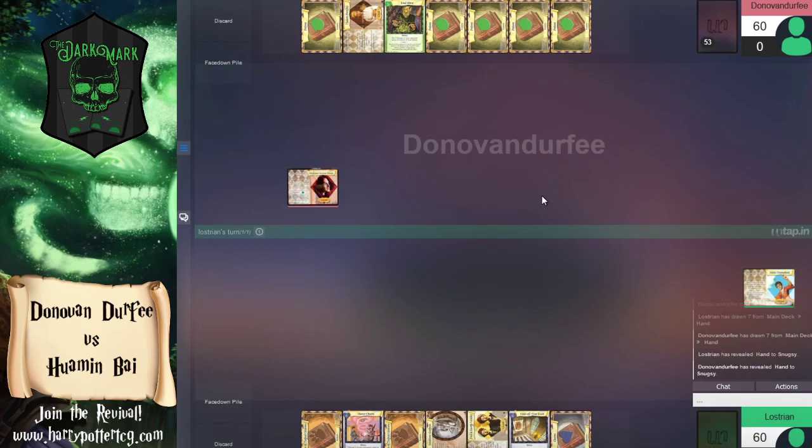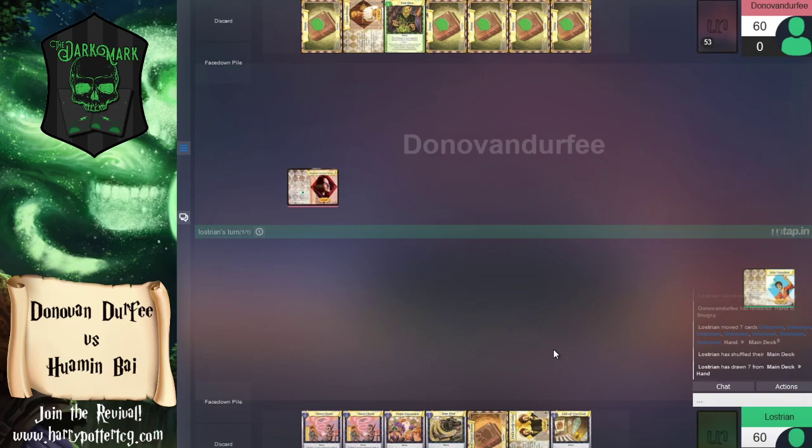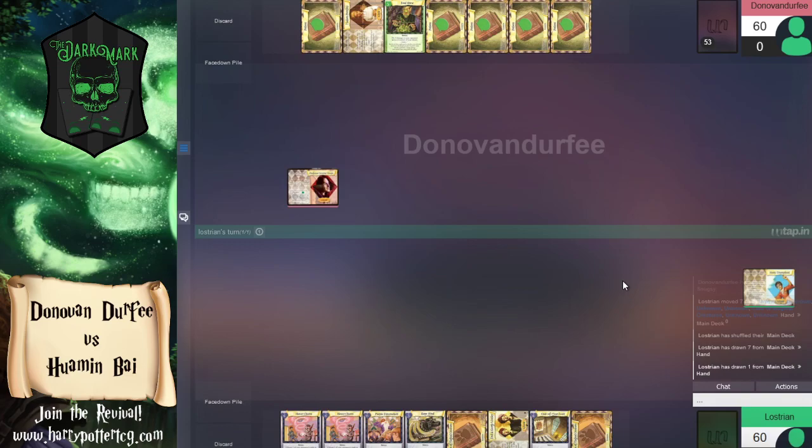Donovan has a handful of lessons, and the first two turns kind of speak for themselves. I wouldn't hate to see us develop the Pamphrey early. Fred and George are in the Wamin deck, so we are going to be playing plenty of adventures, replacing our own adventures and playing them for only one cost to take full advantage of Harry Triumphant.